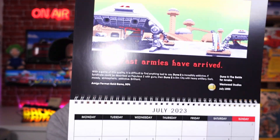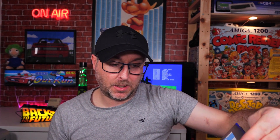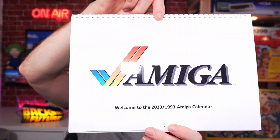Continuing the Amiga calendar: June is Desert Strike, July is Dune 2: The Battle for Arrakis, August is Soccer Kid — a cracker of a game. September is Micro Machines, another favourite on the Amiga — hours and hours of fun. October is Turrican 3. November is Frontier: Elite 2, not a bad game. December is Cannon Fodder again on the back. Welcome to the 2023 slash 1993 calendar — these were all games released in 1993.